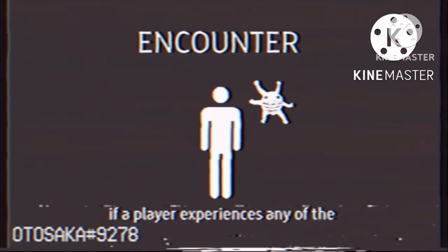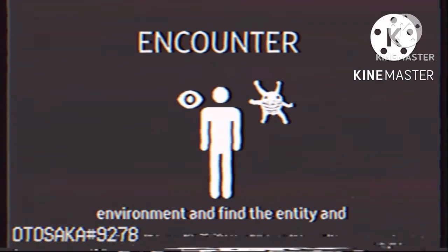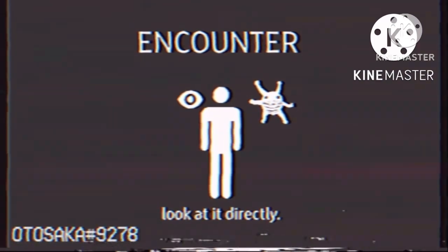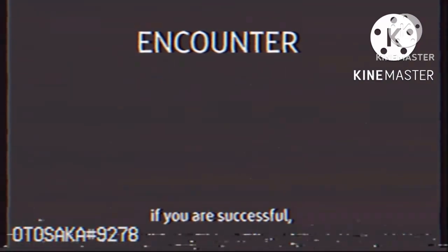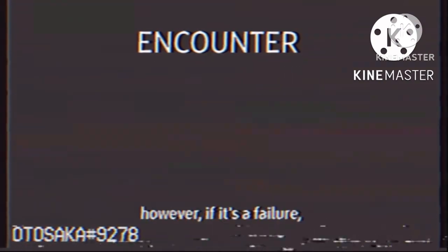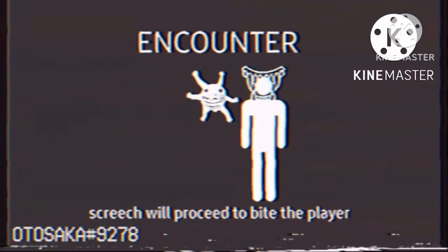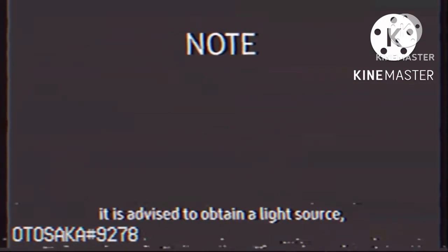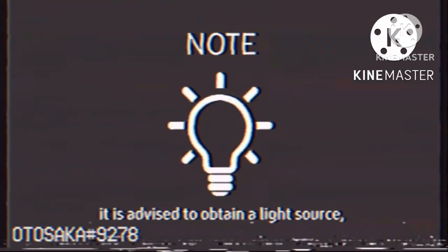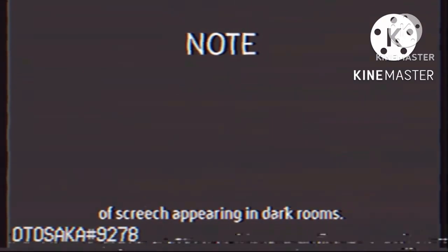If a player experiences any of the previous signs, quickly look around your environment and find the entity and look at it directly. If you are successful, Screech will scream and leave the area immediately. However, if it's a failure, Screech will proceed to bite the player dealing significant damage. It is advised to obtain a light source, as it significantly decreases the chance of Screech appearing in dark rooms.